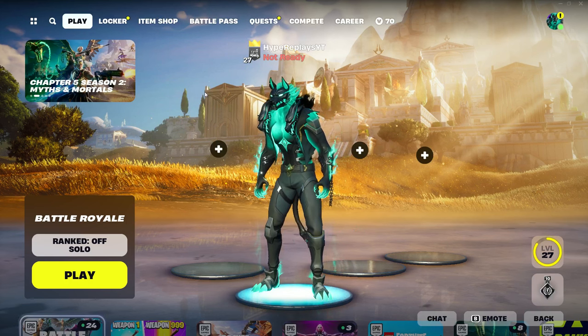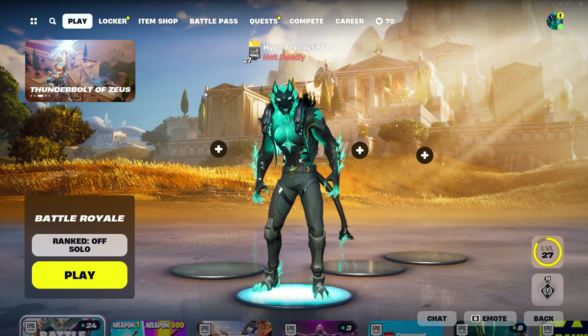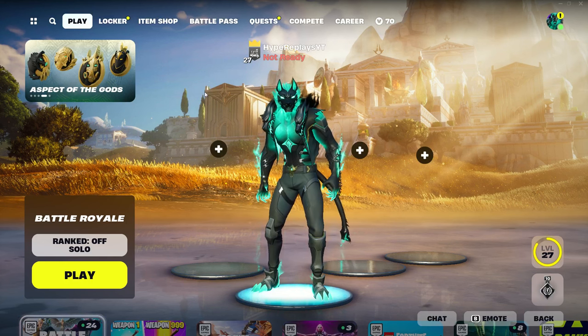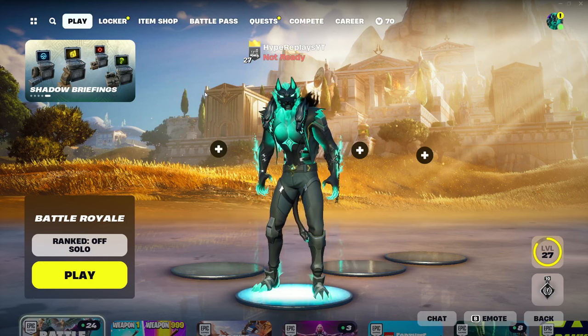The first thing you're going to want to do to split screen in Fortnite Chapter 5 Season 2 is to basically just make your way to the main battle royale lobby, exactly where I am right here.